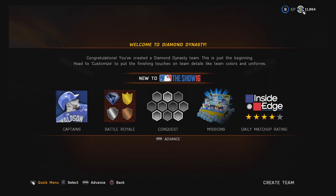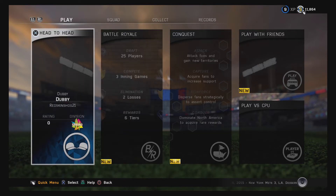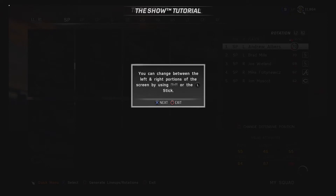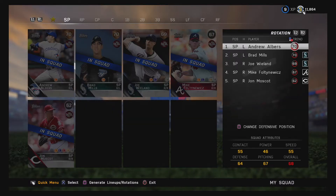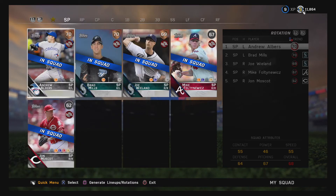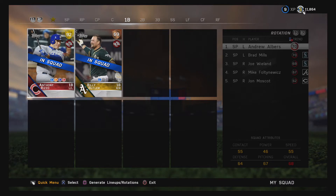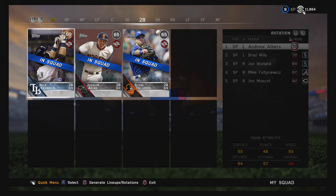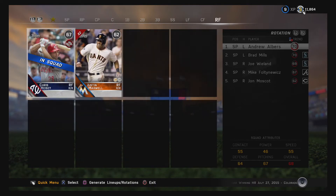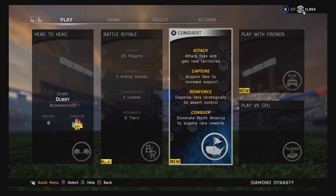Captains, conquest, battle royale, missions, daily matchup, ratings — we got all that. Let's get into these packs. So right now our pitching — this will change — I don't give a damn about your tutorials, I've played this game before. Our starting pitchers right now are kind of bummy. We got Anthony Rizzo, 79 overall — best player right now. Not going to create the player this episode.